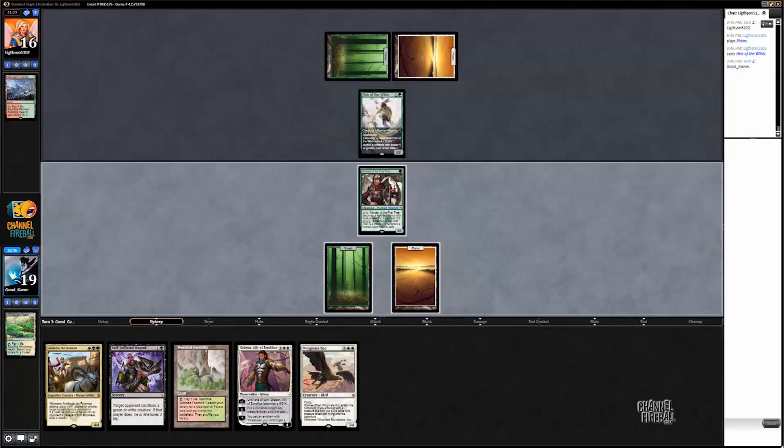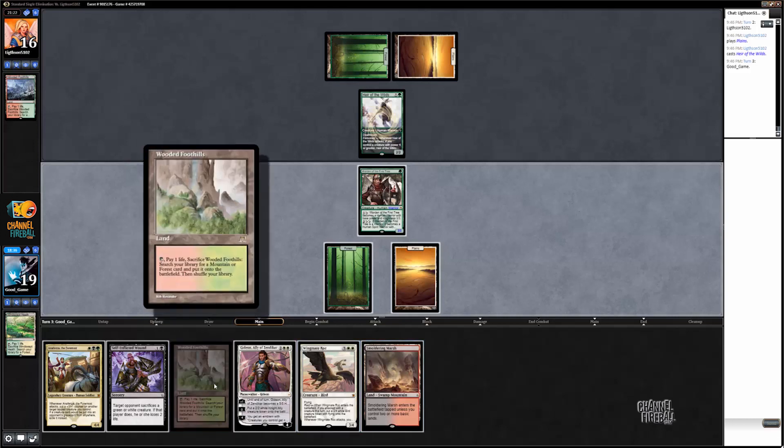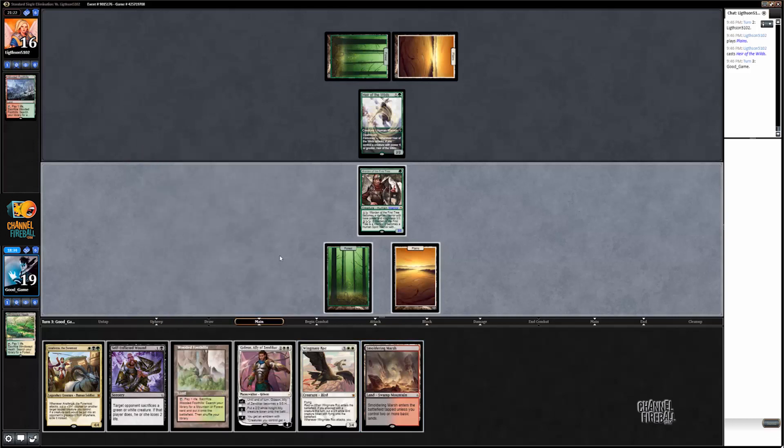Heir of the Wilds — that's kind of annoying. Okay. This actually works too, because since I drew this before I had to crack this, now this can just get Canopy Vista. So that was perfect.